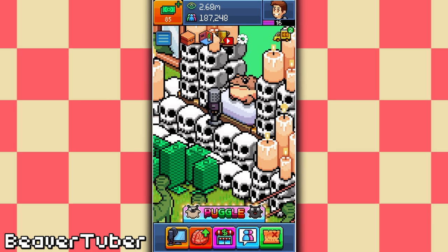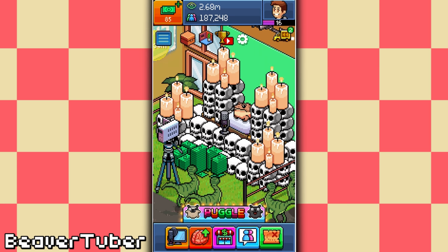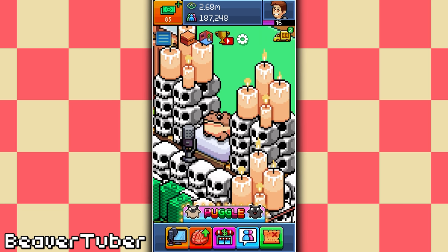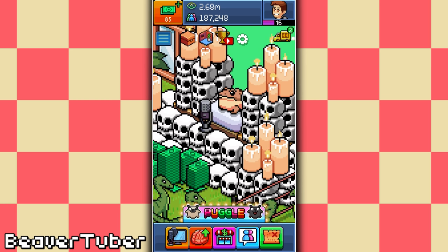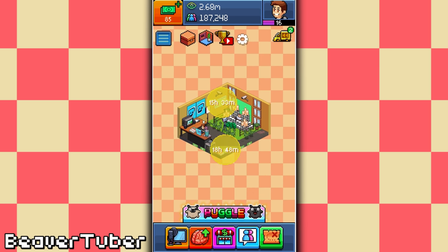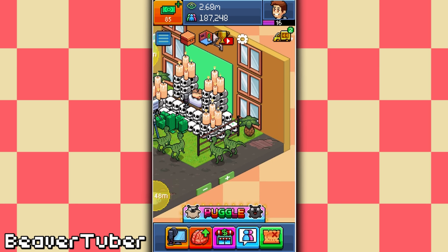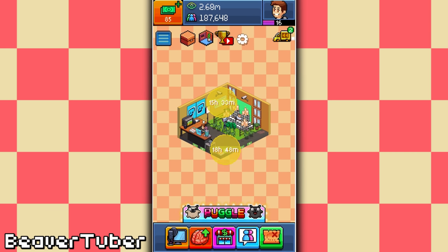It took me ages, absolutely ages, to get all the skulls precise pixel-perfect right — exactly straight and in line with each other. The thing was, as well, getting the frog exactly positioned right, because I started building around the crates. When I went to move one of the skulls, I couldn't move it because the skulls on top — where the candles are, this candle here — the skulls underneath were actually on top of this skull. So I couldn't move it without taking everything on top out first. I had to rearrange everything, place the skulls on the crates first, and then place the skulls around — so it was an absolute ball ache and a horrendous nightmare. It's really awesome to see what you guys came up with. If you enjoyed it, leave a like, and I'll see you later. Buh-bye!